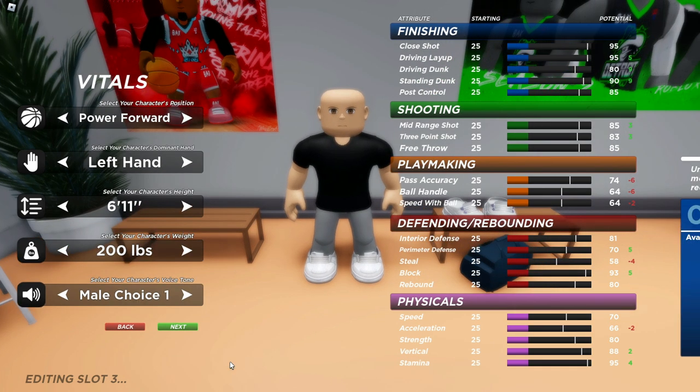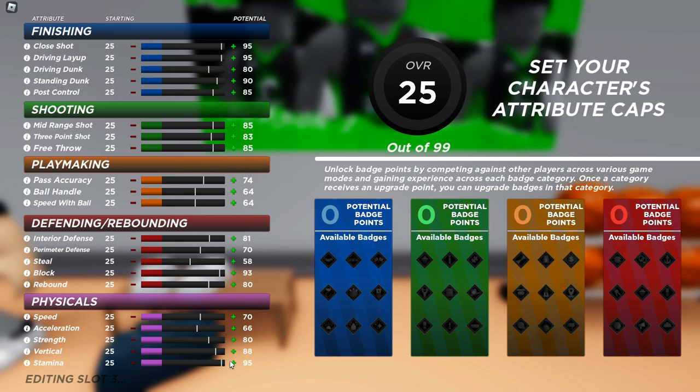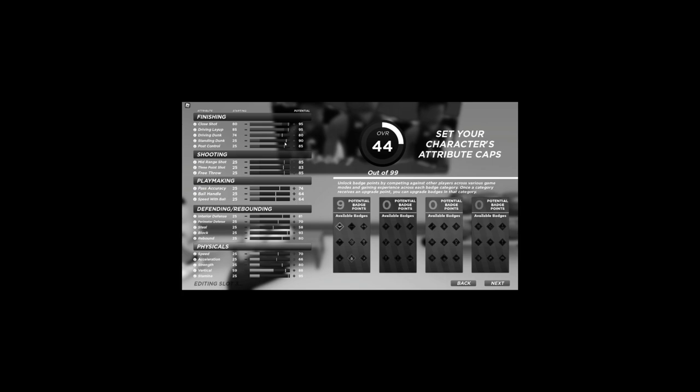You want to push your close shot to 80 — get it perfectly to 80 because it matters. Next you want to do 85 for driving layup, and then for driving dunk you want to do 74. For standing dunk, you don't want to do anything to that because standing is kind of, you know...